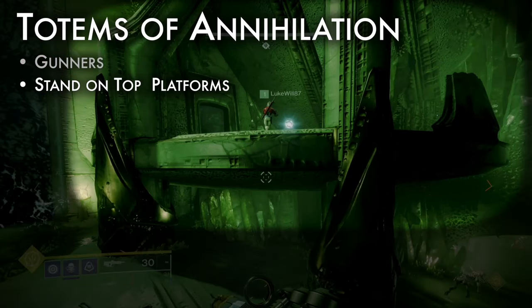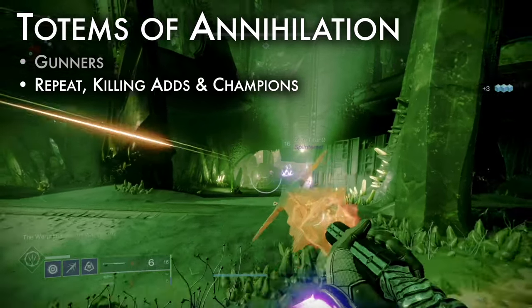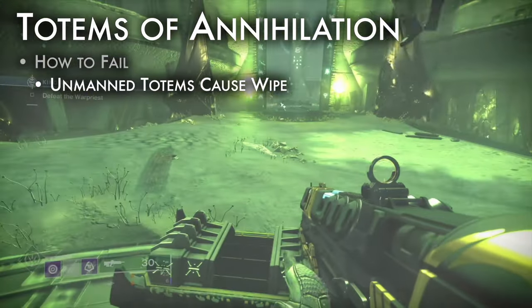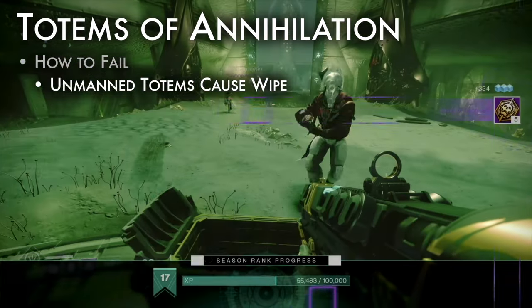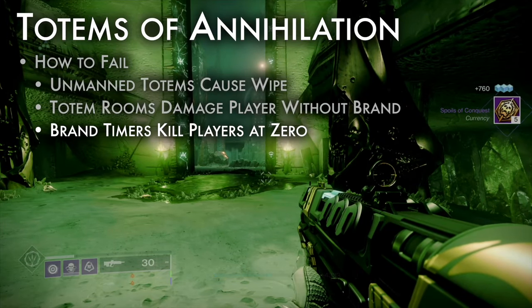Gunners: stand on the top corner platforms by the exit door. Kill the wizard to spawn a taken knight. Kill the knight to drop brand claimer for the runners. Repeat this process, killing knights and unstoppable champions below. Once 200 power stacks are deposited, the door will open. How to fail: if a totem is unattended for 10 seconds, the fire team will wipe. Totem rooms slowly damage any players without a brand. When a brand timer reaches 0, the player dies.